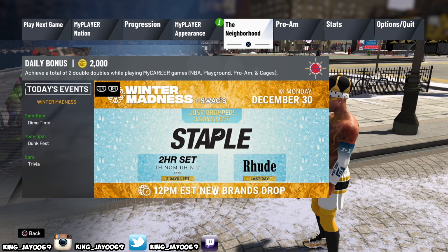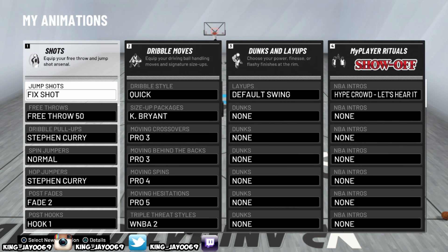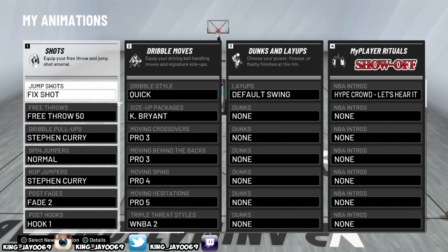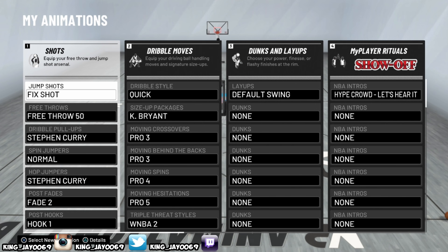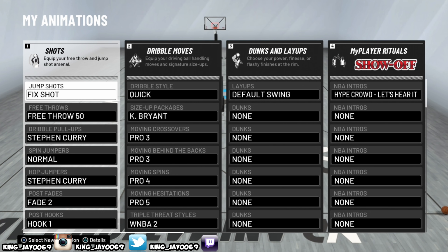Now we're back in the main menu — going to go to my player appearance, my animations, and boom, your jump shot should be fixed and equipped from here on out. It fixes your shot. If you need a good jump shot, go check out my last video — link will be in the description. If this helped you, comment 'Thank you King J, it worked' and I'll like your comment. New video posted tomorrow, turn on post notifications. If you want to join the clan, follow us on Twitter at The Kings 2K Clan. Thank you guys so much — if I helped you, hit that sub button. We out!